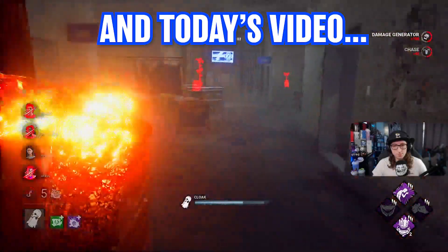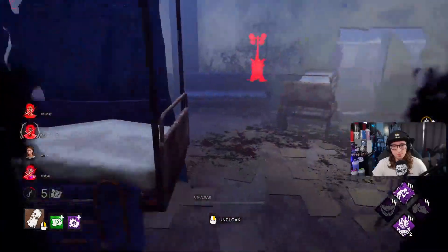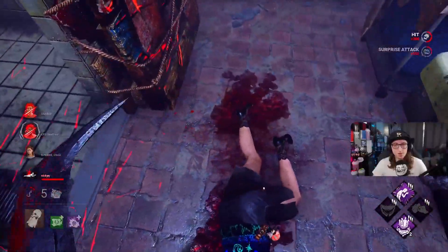What's up everyone, my name is Storm. Today's video we go up against some very salty survivors that flashlight click. They got very upset when their plan didn't go to plan, and due to their plan not going well, they started to get a bit cocky — flashlight clicking, teabagging — and they didn't like it. It's a very interesting game.